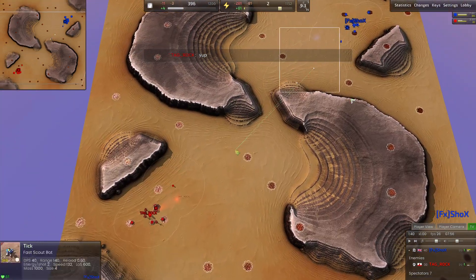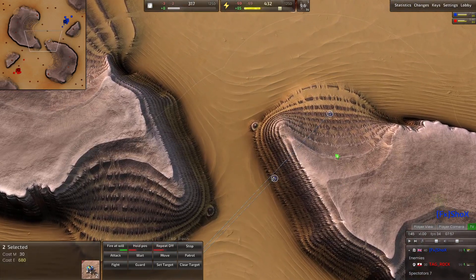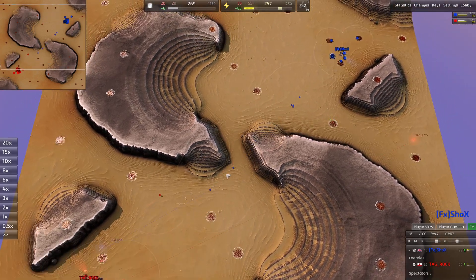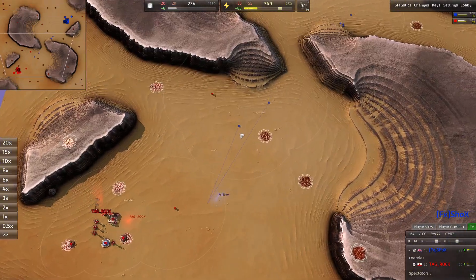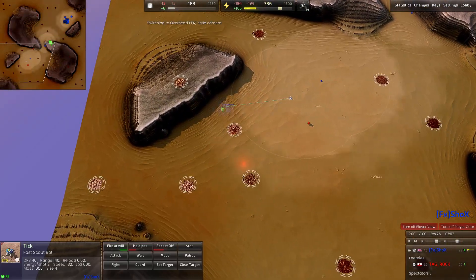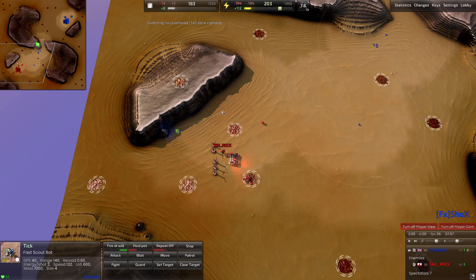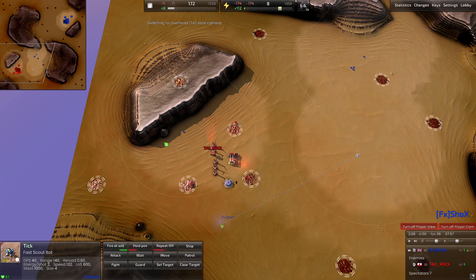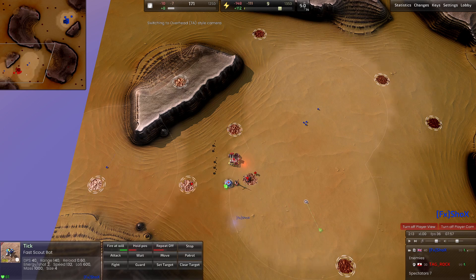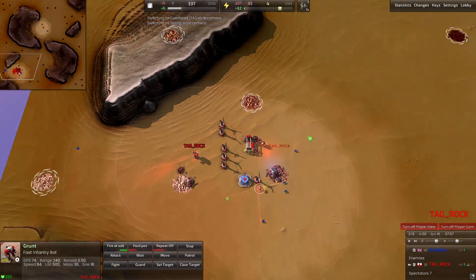Rock is going for a grunt first while his opponent is making ticks. For those of you who don't know, ticks are fast scout bots for the armed faction, very effective against taking out early game engineers and mexes. Shox knows these grunts are heading across the map to his side, so he's splitting up his ticks and trying to catch engineers, find a way to get to these turbines — and that's going to force Rock to stop building with his commander for a moment. Definitely want to be utilizing this early game pressure.